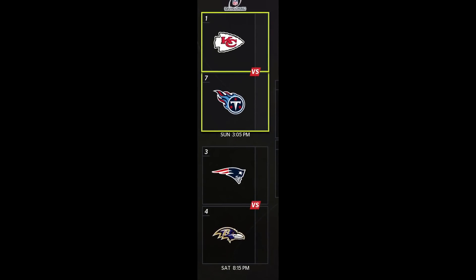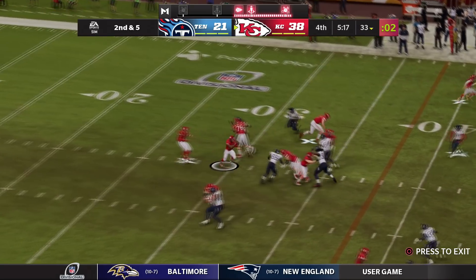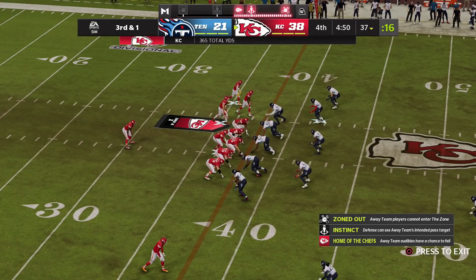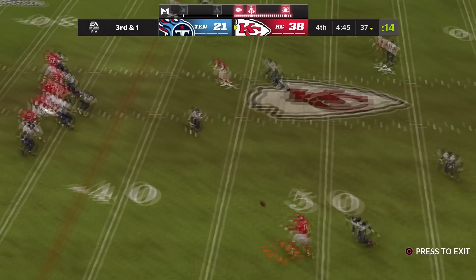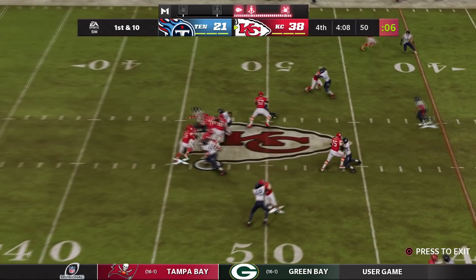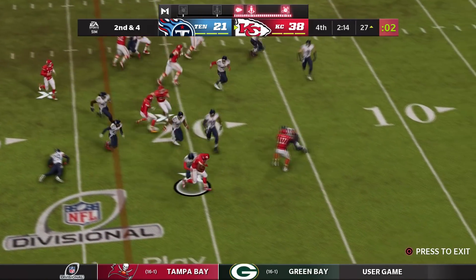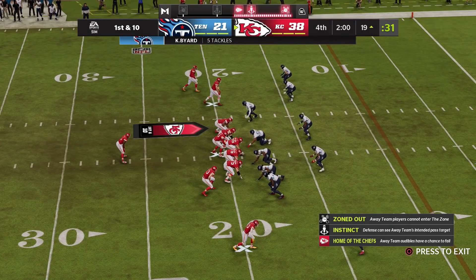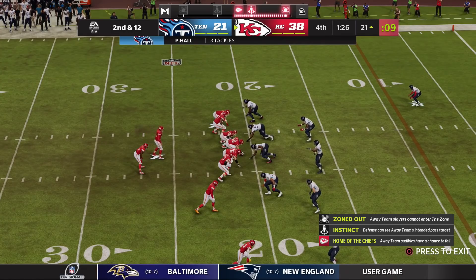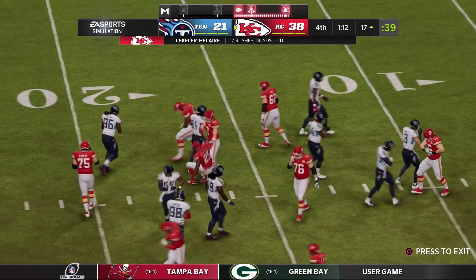AFC West takes on AFC South first, while AFC East faces AFC North. Joshvin and the AFC West have a commanding lead in the fourth quarter — he already has 103 yards and a touchdown. Mahomes is having a flawless game: 251 yards, four touchdowns. They're chewing clock in Titans territory. Joshvin breaks another tackle for a first down. One could argue AFC West has the most underrated running backs as a group — none of them have superstar abilities, which is wild. Eckler deserves it at the very least, and Jacobs when healthy too, but clearly it was enough to advance.